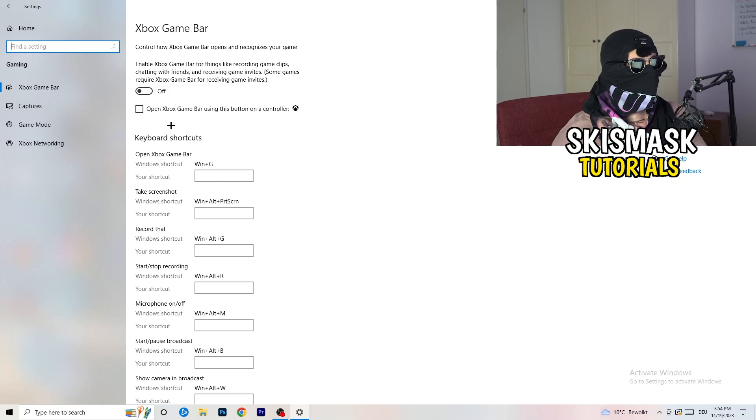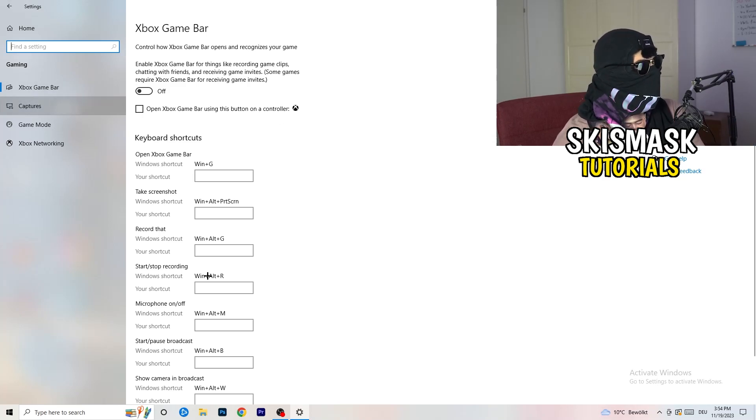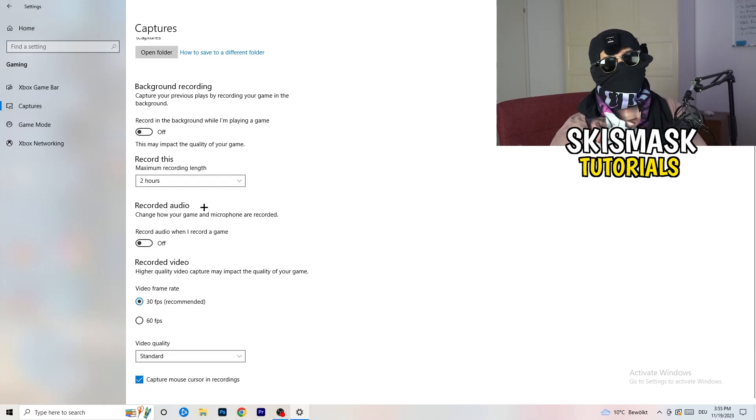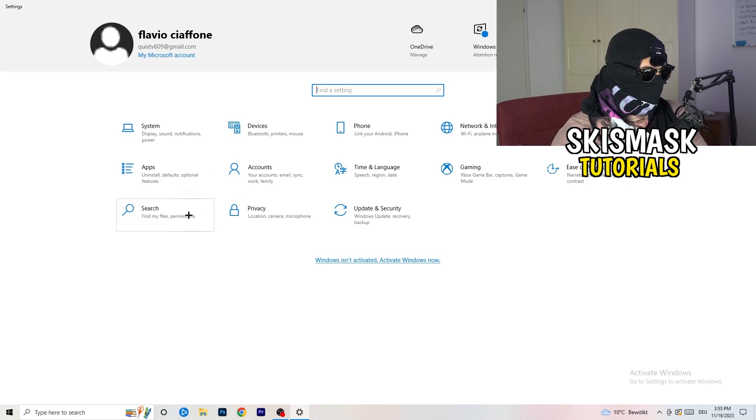On the left side, click into Captures, go to Background Recording, and turn off 'Record in the background while I'm playing a game'. If you want to record, use proper software like OBS instead. This background recording takes a lot of performance and can cause your game not to launch. After that, go to Game Mode — check for yourself whether your PC runs better with it on or off. Then go back and click on Update and Security.